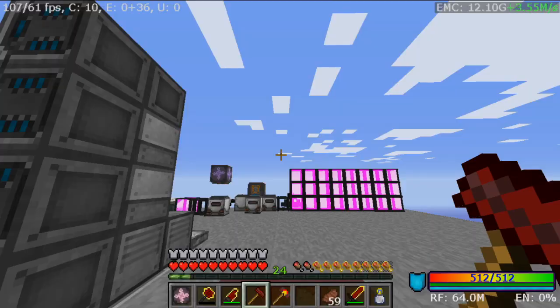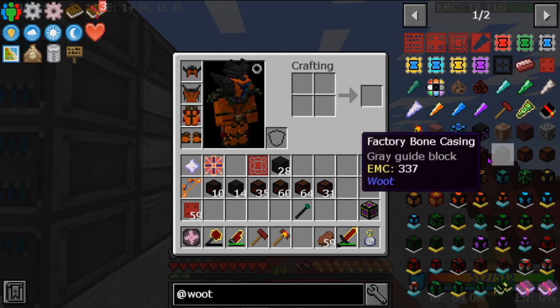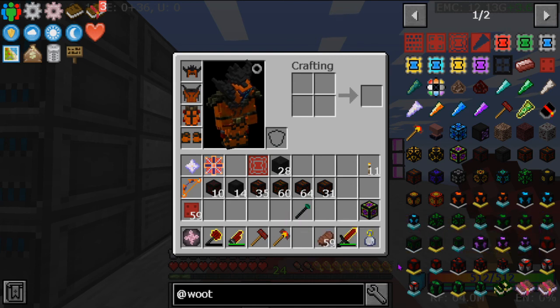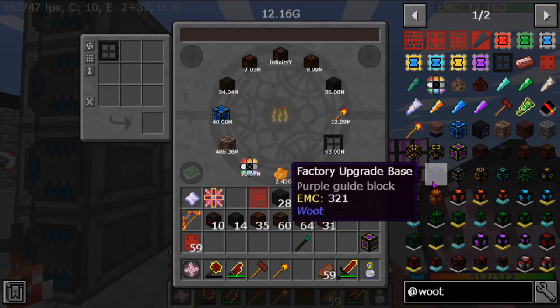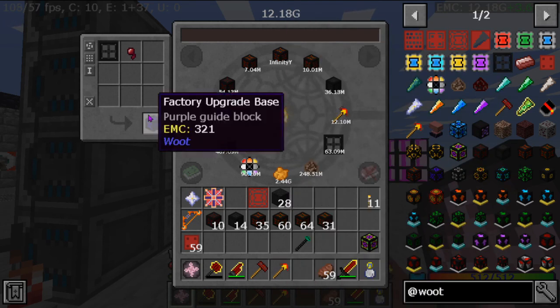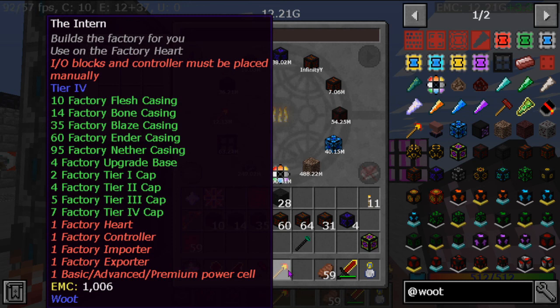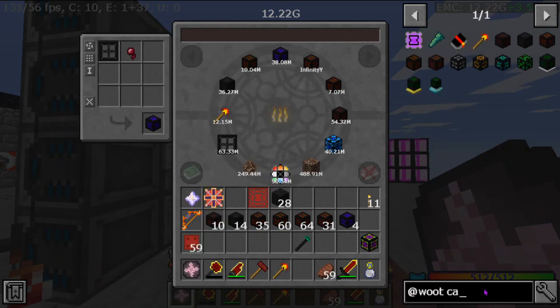And then factory base upgrades — this is where it starts not having EMC. The factory base upgrades do have EMC though — that's good. I believe that said four of those. Now the CATs — this is where things start getting a pain in the rear.